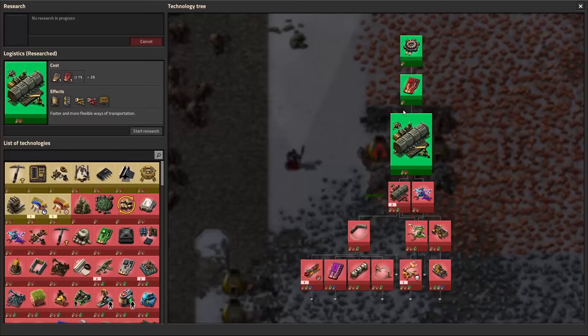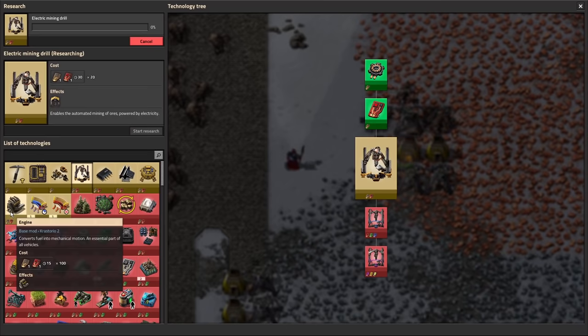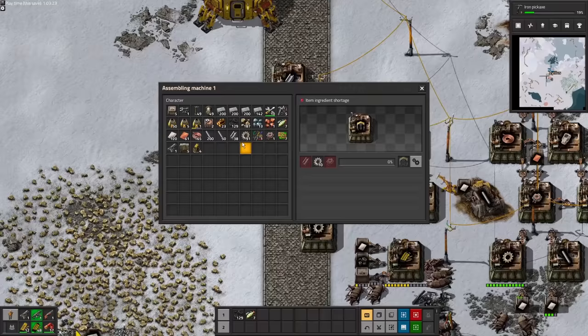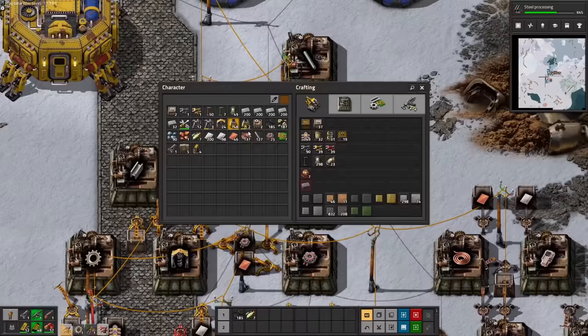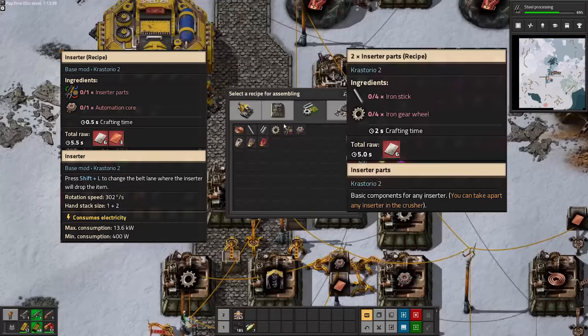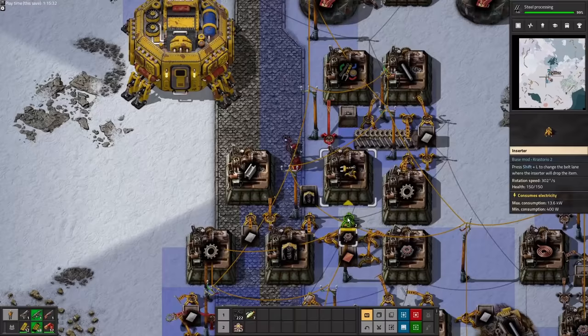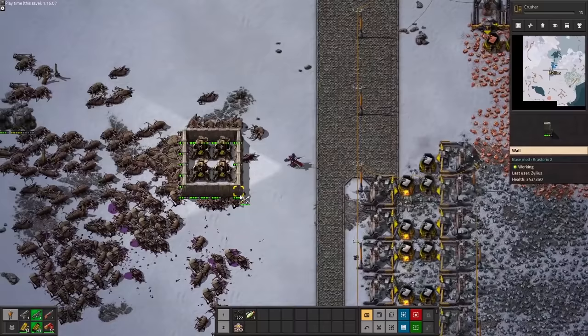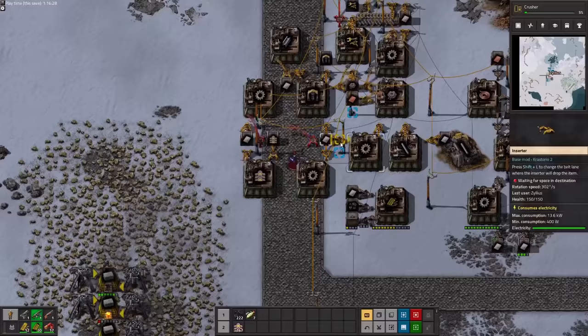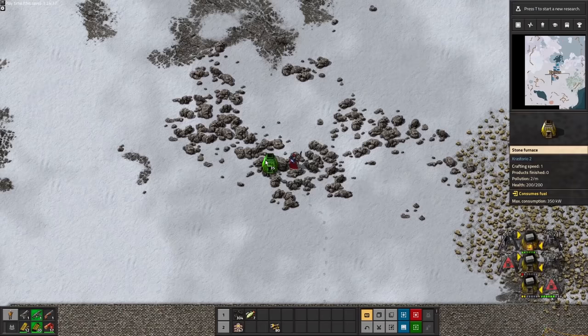Finally, I've unlocked yellow inserters. Once I get electric mining drills, I'll finally have all of the research you normally start with in the base game. I'm going to need to half-automate this stuff if I ever want to escape hand-feeding hell. It's a little tougher than it is in vanilla, but pretty mild compared to other overhaul mods. The yellow inserters are probably the biggest difference since they take inserter parts to make. The yellow ammo does twice as much damage as it does in the base game and the magazines last much longer — these gun turret buffs might be my favorite part of the mod.